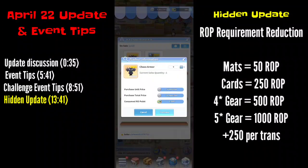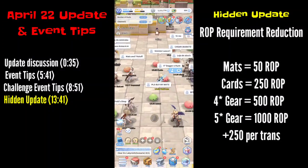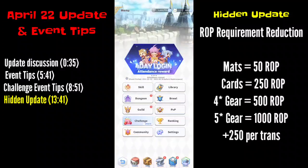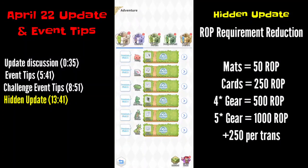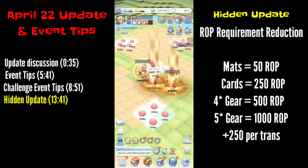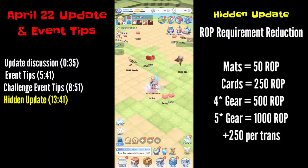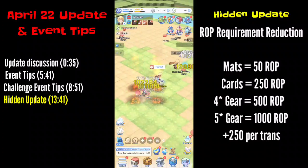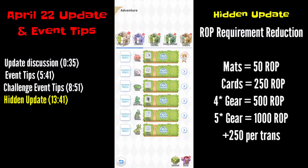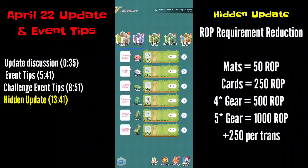Five-star items only cost 1000 ROP — it's really good. I'm not sure if this is a bug or just for the event, so hopefully for the global server it will stay permanent. If not, be sure to get as much equip, cards, and materials as you can during this event. You have around 12 days before the next update when they might change it back.